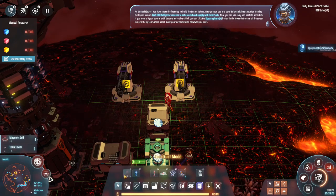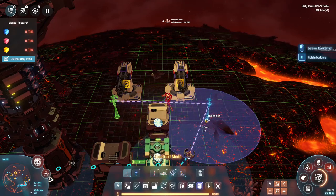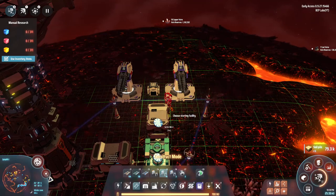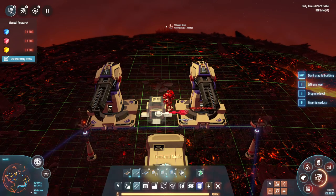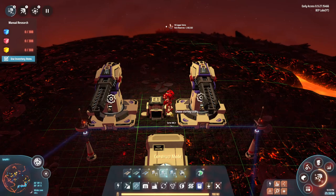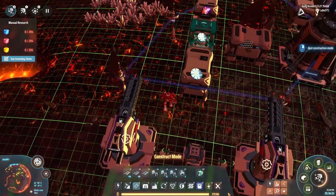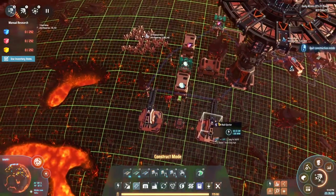'If you want a Dyson swarm orbit to become more diversified, click the Dyson sphere button in the lower left corner to open the Dyson sphere panel and make your customization however you want.' Cool - we'll figure it out in a second. I want to get these things powered. It says 'too close' - fine, let's throw a splitter in here. It doesn't work that way - 'collide with object'? Oh come on. Let me fix this. There we go - we'll run that into there, put another splitter onto here. It says I have to define an orbit.